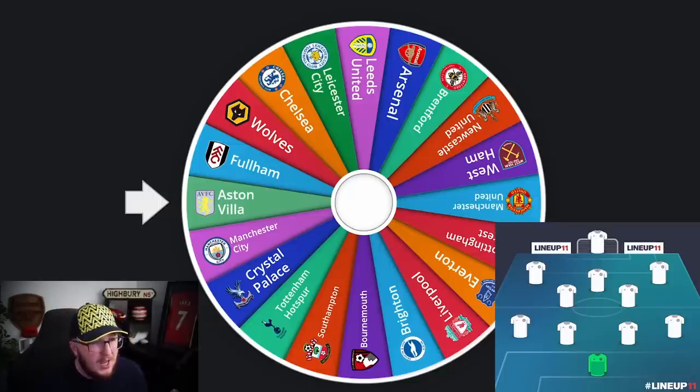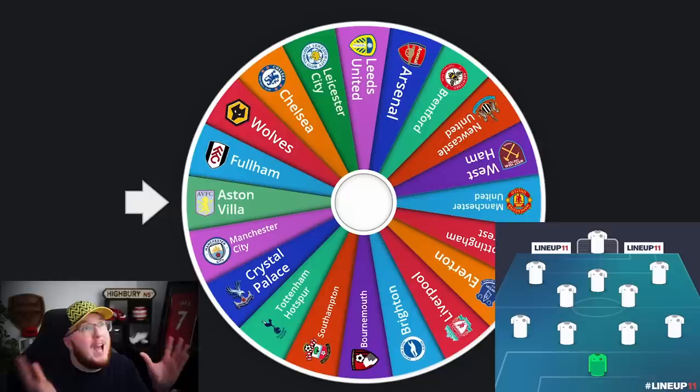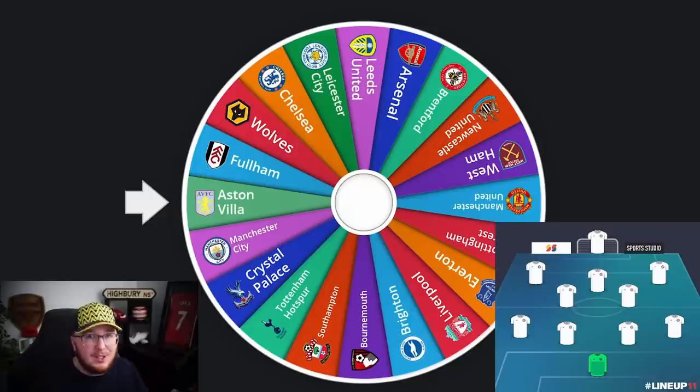The first challenge is you can pick any position as you get each club. The second challenge is going to be goalkeeper all the way up to striker in a row, and it's much harder to build what I would say is a title-winning side. I'll be building the team live very quickly as we spin the wheel. Let's just go — hopefully you guys enjoy this, it's something different.